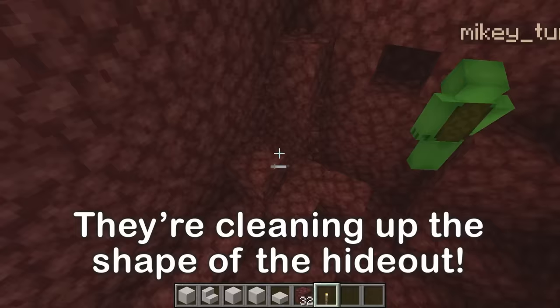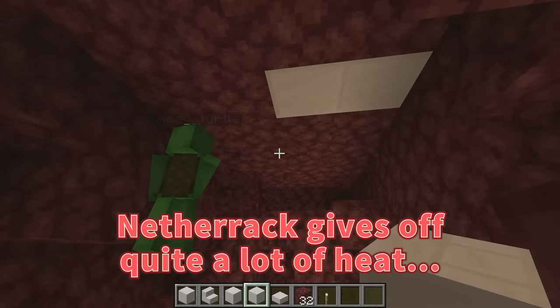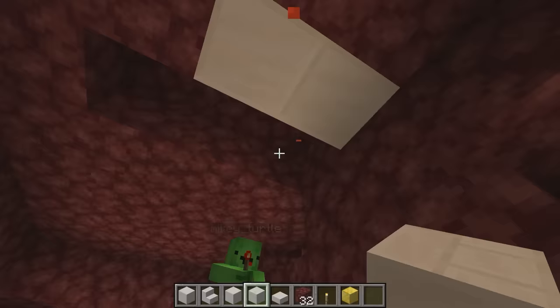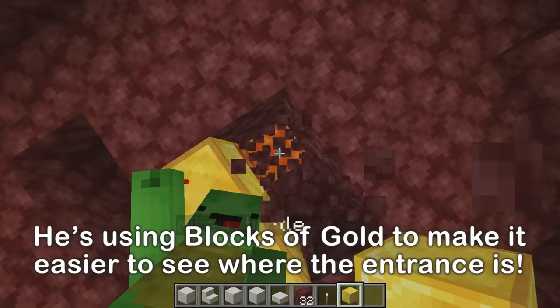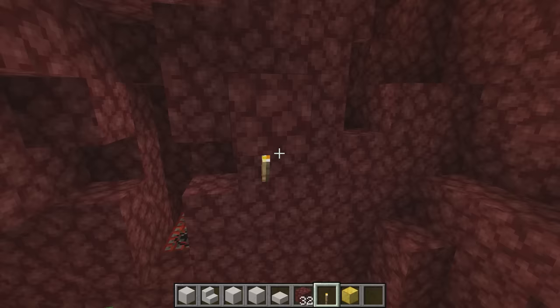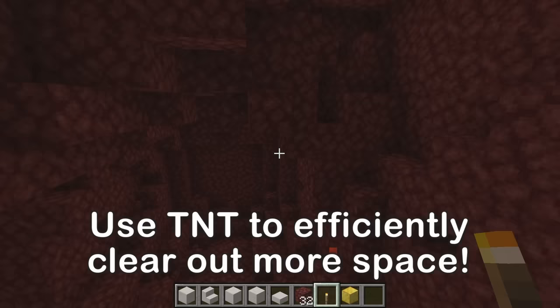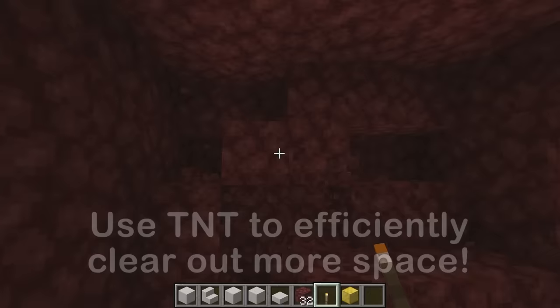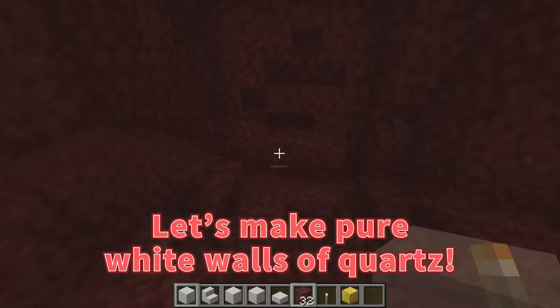Mikey, we want this hideout to be nice and cool, so let's try to make it look cool. Netherrack gives off quite a lot of heat, so I want to switch it out. Let's mark the entrance with blocks of gold. Blow up this area with more TNT. Ready? Three, two, one — fire!